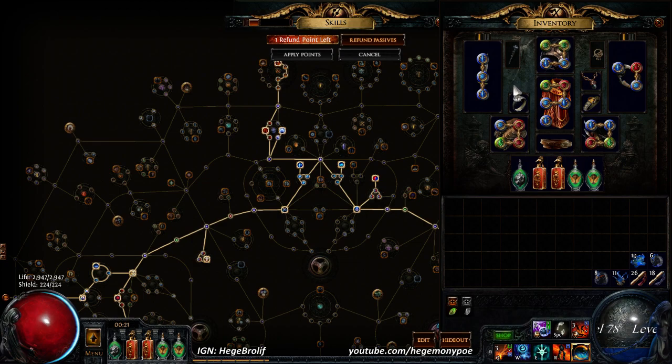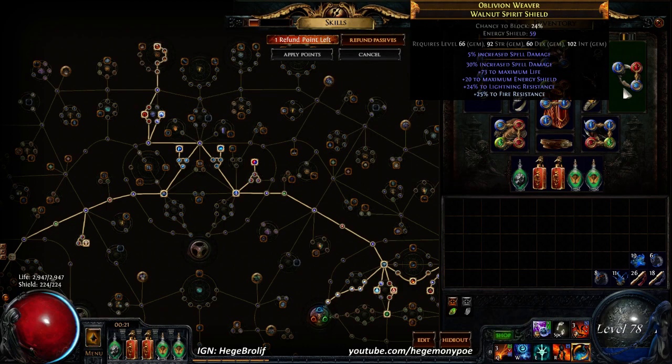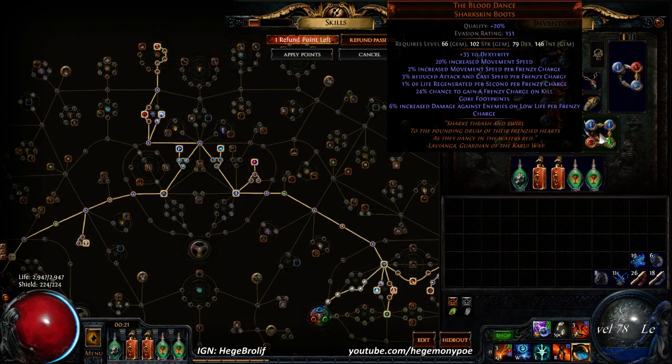I plan on running Grace, Clarity, and Reduced Mana. I'm going evasion with a little bit of Arctic Armor. For the shield, I really want a life shield with spell crit chance — I don't really care about the spell damage, just the crit — and I need resistances, but I haven't found one yet. You'll notice the Blood Dance boots: they give me frenzy charges on kills, 1% cast speed and attack speed, and 6% movement speed since I have 3 frenzy charges, plus 3% life regen, which is one of the most significant parts.